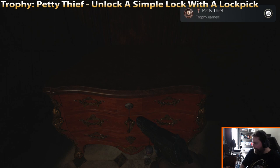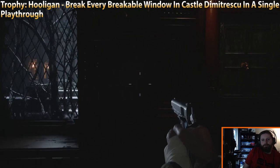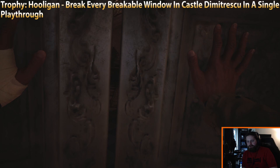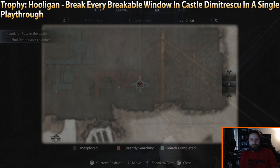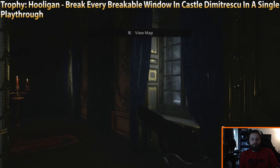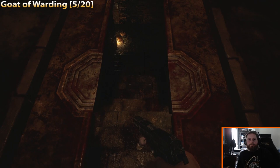Now we're going to be breaking more windows. As soon as you come into the next room there are two more windows. This is after you come out of the courtyard — you'll see Alcina walking up the stairs, and there are two more windows there. Once you reach the top of the flight of stairs on the second floor, we're going to break three more windows. Then as soon as you come into the wine cellar, you'll see the next Goat of Warding right on the floor — very hard to miss.